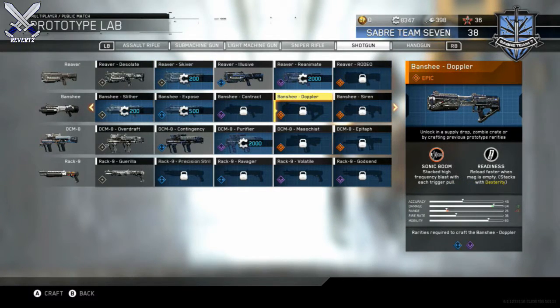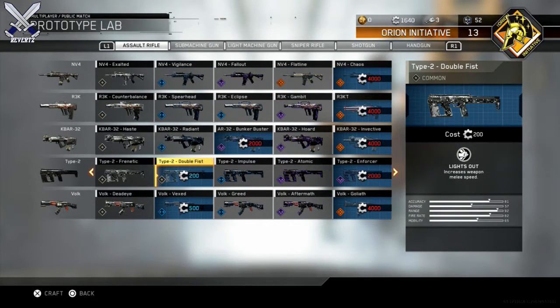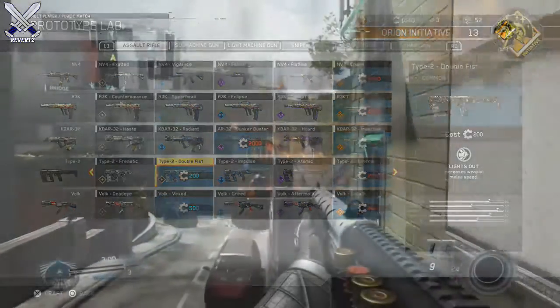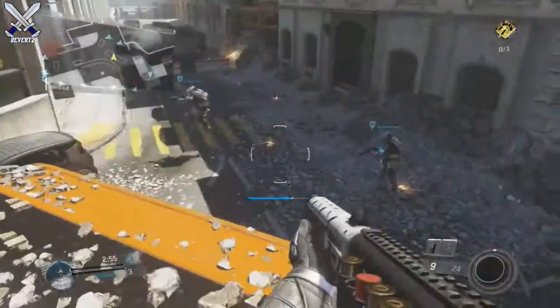Now we have two Shotguns. The first is the Reverb Skeever, which comes with Sharpshooter — increases damage range and stacks with Rifle Barrel. Then we have the Banshee Doppler, which comes with the epic trait Sonic Boom, stacking a high power frequency blast with each trigger pull, and Readiness, which reloads faster when the mag is empty and stacks with Dexterity. This is an epic variant, pretty cool.